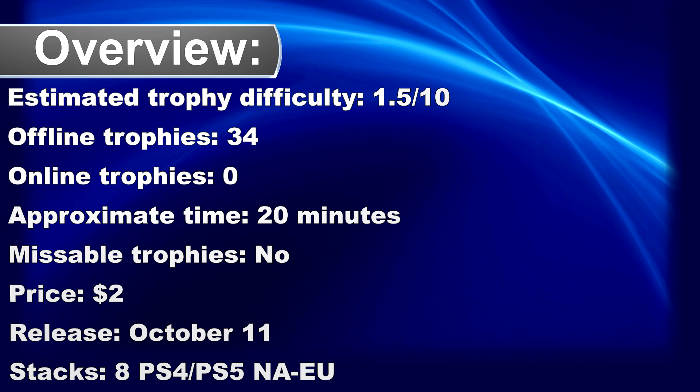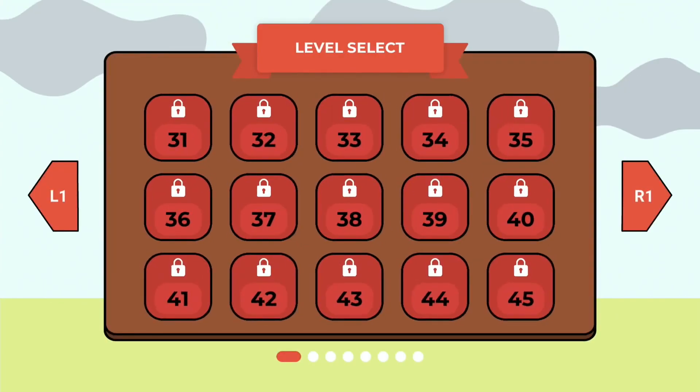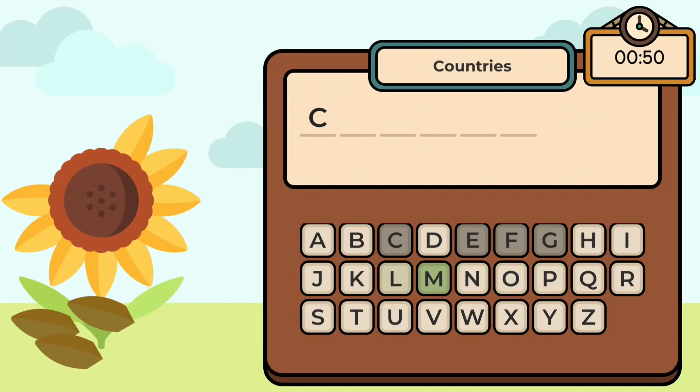Welcome to my quick trophy guide for Word Space. The goal of the game is simple: you need to guess the word before you lose all the petals from the sunflower. The game comes with 120 levels, but it's possible to unlock all the trophies in the first level — it will still take you about 20 minutes. There's also a time limit per level, and if you make too many mistakes the game is over.